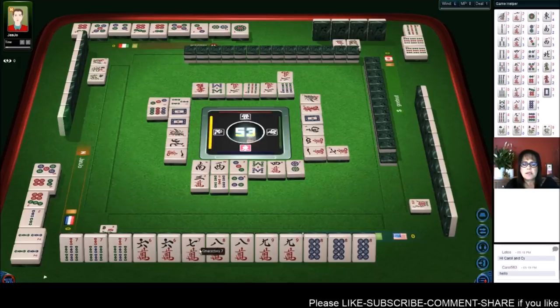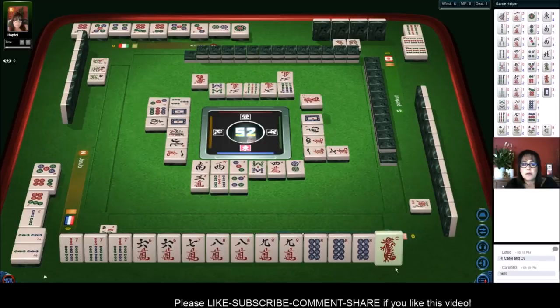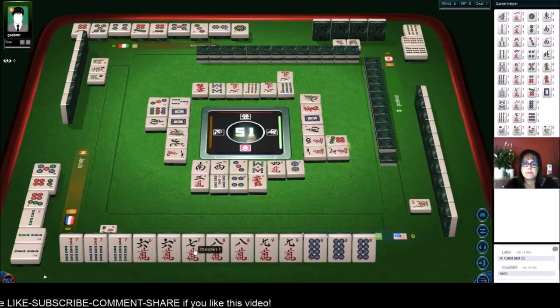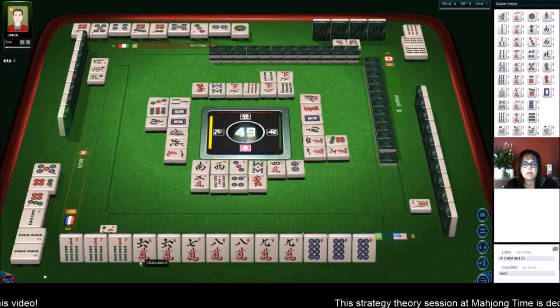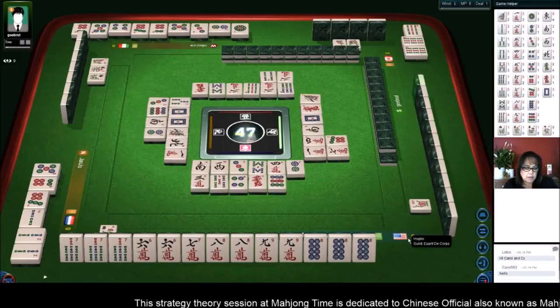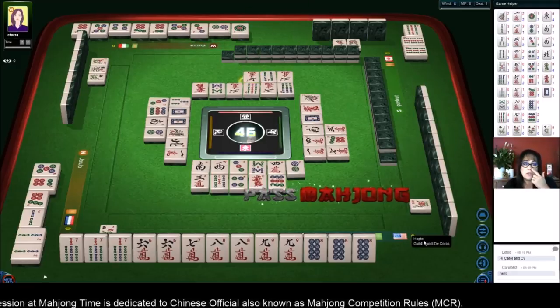We need these pungs. Any of these pungs, actually, because we do have four bamboos. We might have mixed shifted pungs — seven, eight, nine in three different suits. That's number 42 — that's eight fun. If we can do this, this would be really nice.